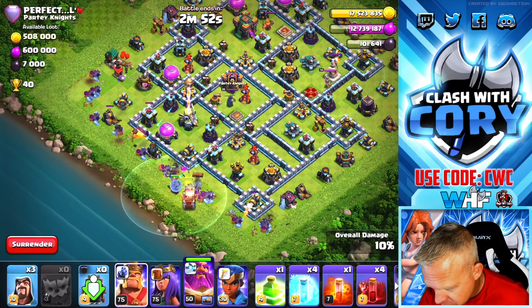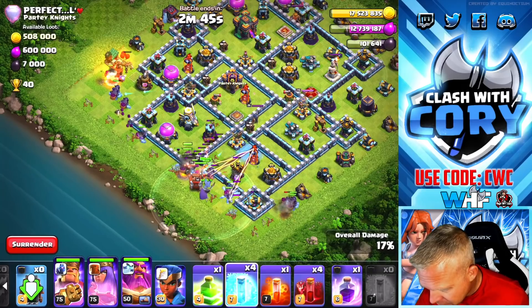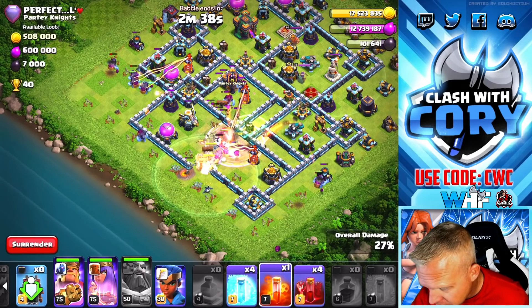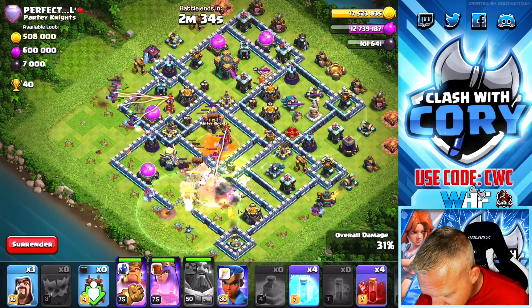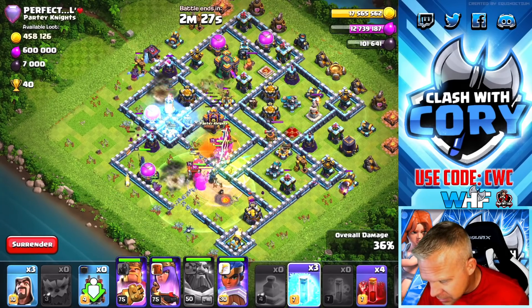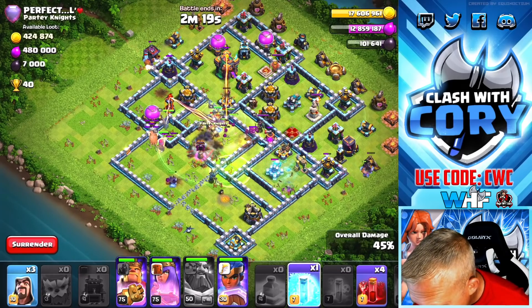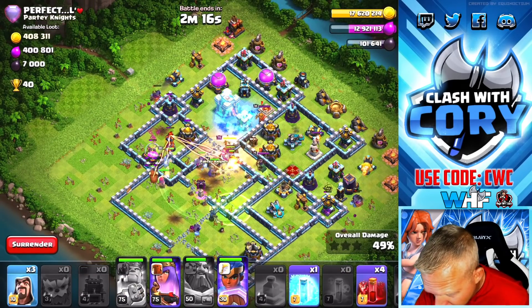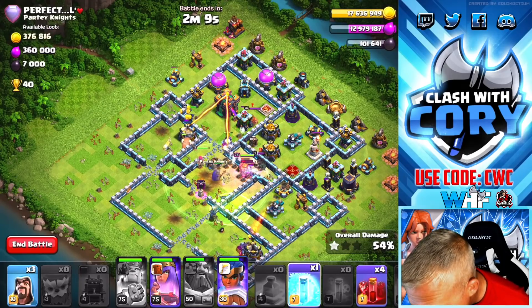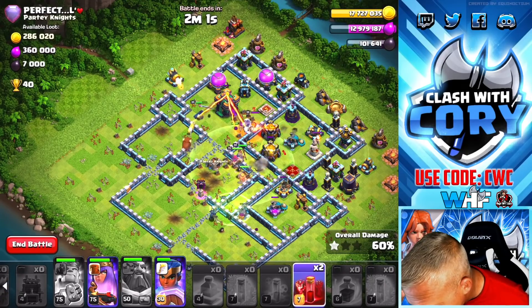Next base — we're gonna come in from the opposite side of the Town Hall. We're getting the Grand Warden down as well, and we're gonna get the King down — he should target the wall that's getting opened up by the Log Launcher. Now we're gonna be jumping in here and using the Grand Warden ability. I'm actually gonna send the Royal Champion over here and use some early Freeze spells to get her through this stuff, and we're also gonna be freezing the Town Hall. We pop the King ability, but nothing actually went over to get that Scattershot — kind of problematic.